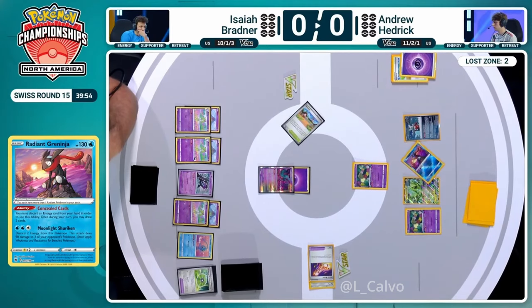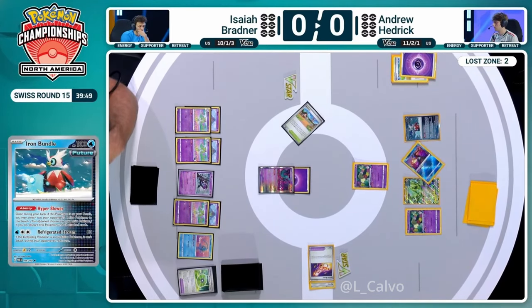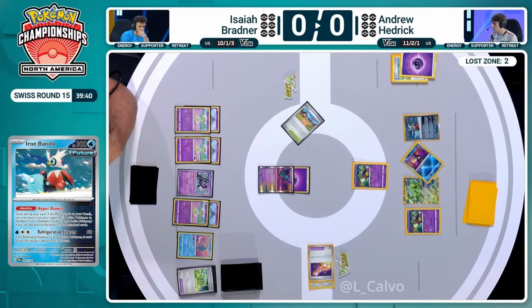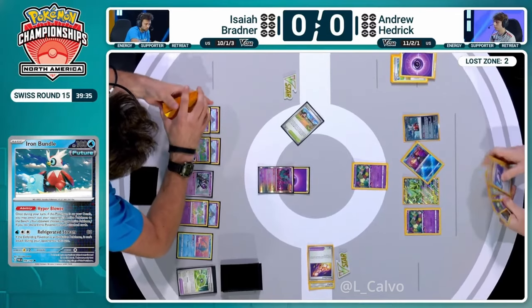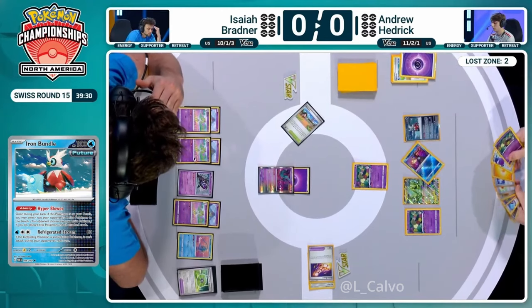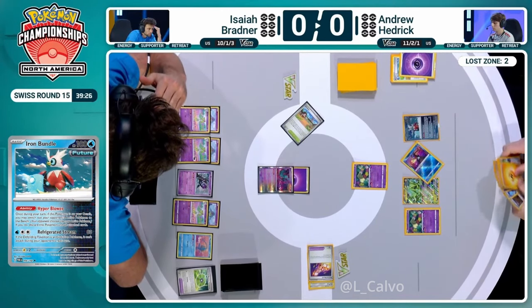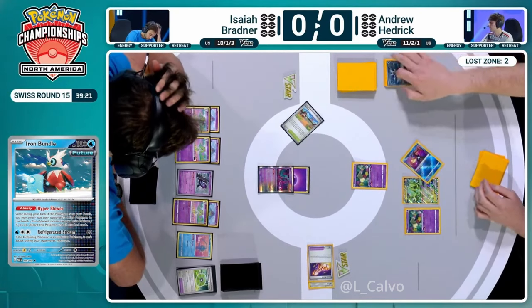Already we're seeing that Iron Bundle coming onto the board, so we will unlock these Flower Selectings and give Isaiah another headache of what to promote. Because you kind of, if you're going to lose something this turn, you want to lose Flutter Mane. Kirlia are your drawer engine and the evolvent Gardevoir. Monkey Dory does the Monkey Mouse which is pretty important. And Manaphy protects you from Greninja. You don't really need Flutter Mane - that's just there to be the sacrificial Pokémon.